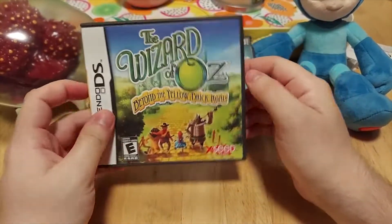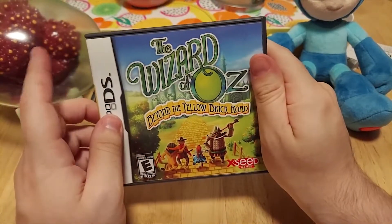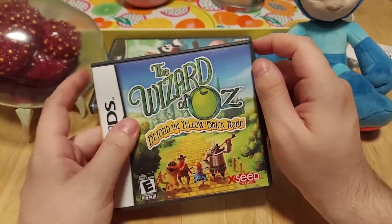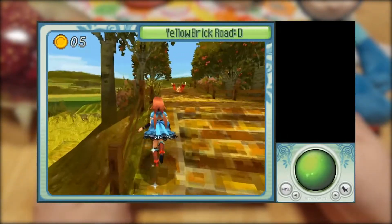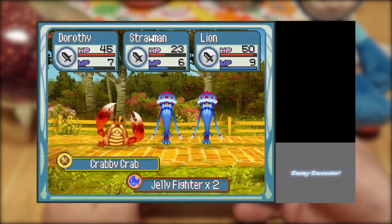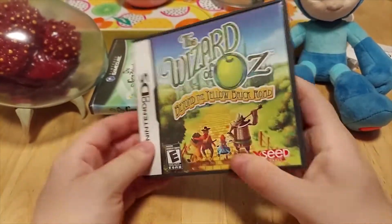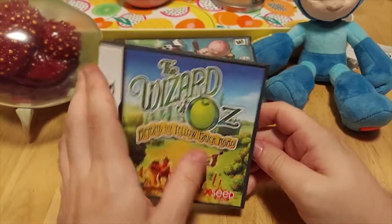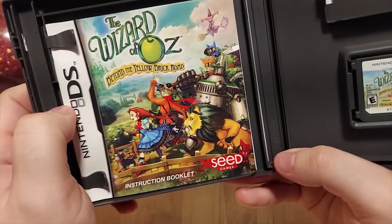The next game is a doozy — I must warn you. This is The Wizard of Oz: Beyond the Yellow Brick Road for the Nintendo DS. If you have heard of this game, congratulations. If you haven't, you're in for an interesting treat. This game is a JRPG — a Japanese role-playing game — based on the Wizard of Oz, which is so fascinating. It is an absurdly good-looking DS game. It's fully 3D and it looks really good. It runs super smooth, and the art style is so wickedly cute.